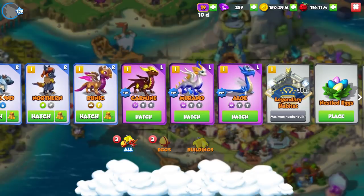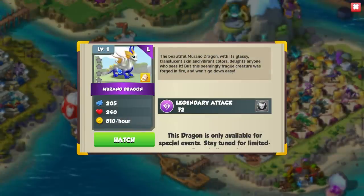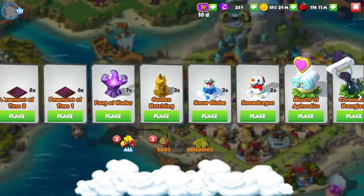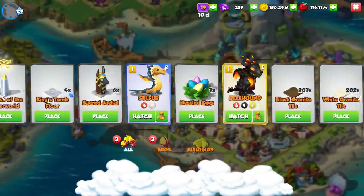I guess now the hardest choice is which ones we're going to actually hatch first, because I already have a legendary in my hatchery at the moment. Since it was the dragon on our island, I think we have to go ahead and hatch the Murano Dragon — just to keep in the spirit of everything.